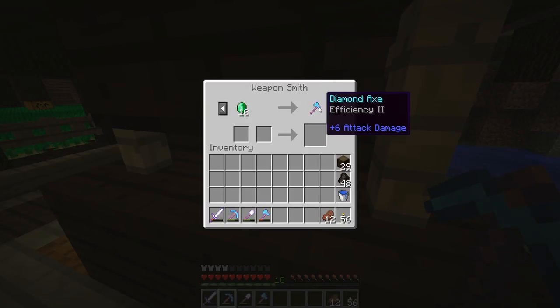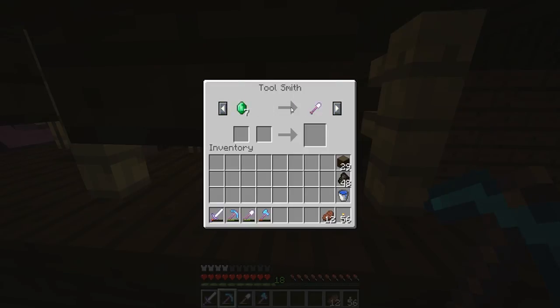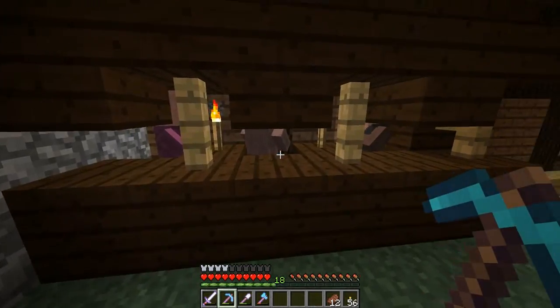I've got a smite sword there, and a diamond axe there, which is not too bad. I've got my toolsmith here, who gives me silk touch spades. And efficiency three — I'm breaking free picks. Which is a really good deal.